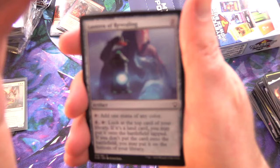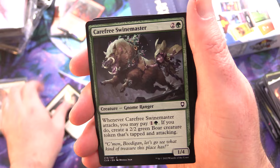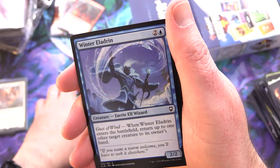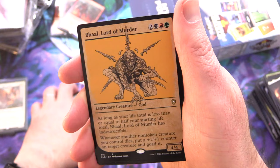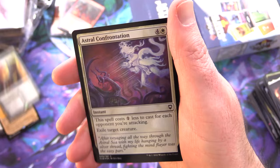We've got a Lantern of Revealing, Moss Diamond, Earth Tremor, Atrocious Experiment, Flaming Fist Officer, Carefree Swine Master, Draconic Law, Seagate, Chain Devil, Bane's Invoker, Nature's Law — again, those are about a buck apiece — Winter Aladrin, Patron of the Arts, Treasure Keeper, Vrock, Geode Golem, and Bale Lord of Murder. First rare — will we get another one? We've got a Tevin Brawler and Horn of Valhalla. Foil Astral Confrontation and a Dragon Token.